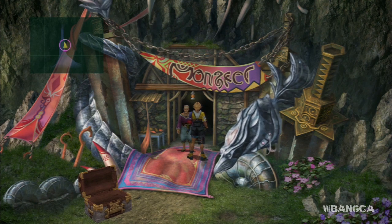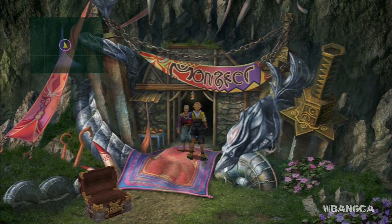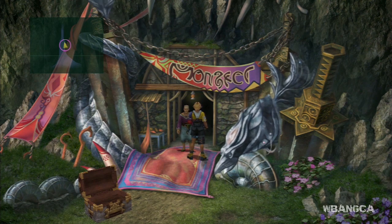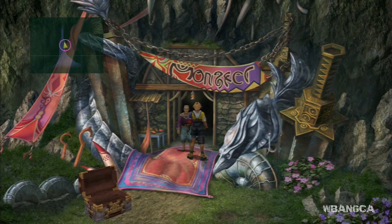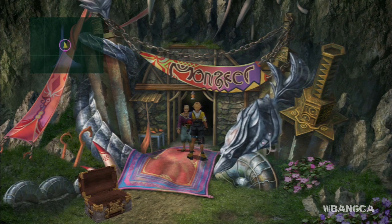The first way is that you need to unlock the Cactor King, which is done by capturing at least one of every monster in Thunder Plains. So go over to Thunder Plains, collect all the monsters, and after you unlock the Cactor King you should be able to get 99 Chocobo Wings.